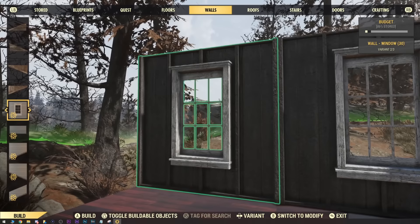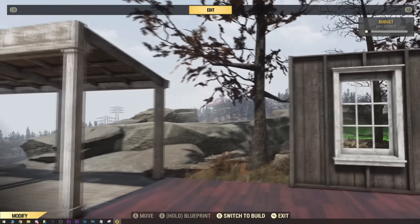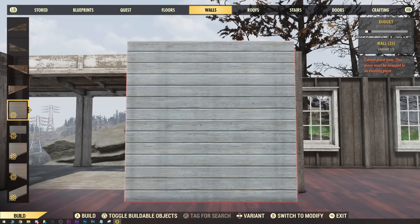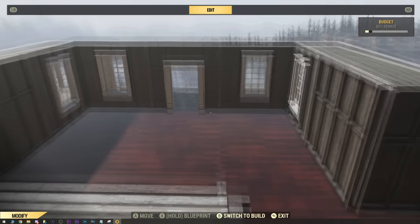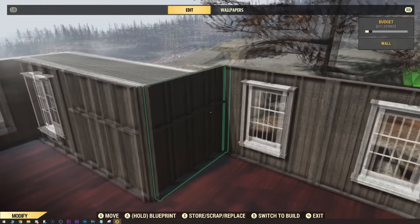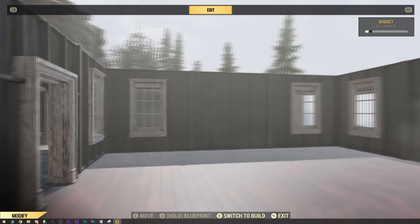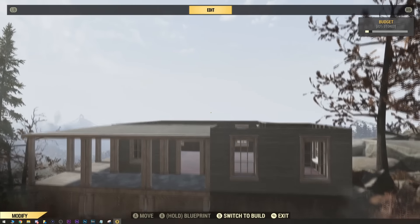Next up are the walls. All we're going to do is have them outline the perimeter of the wooden foundations. Don't really worry about which windows and walls I'm using, because I think I changed a few of them as I started to decorate. So just put windows where you want to have windows. Here's a top-down view of what I have so far — the walls are just outlining the wooden foundations, and it's nothing too crazy. It's actually a pretty easy build, which has not always been my experience building in 76. This is how it should look so far, which is already pretty damn cozy.